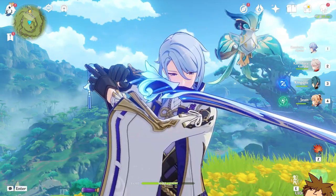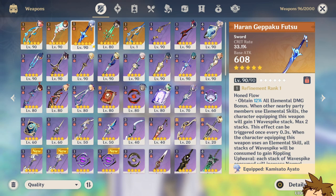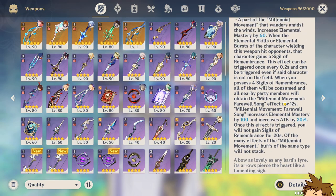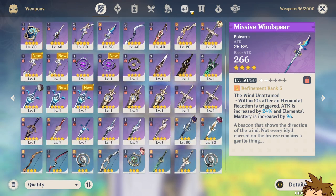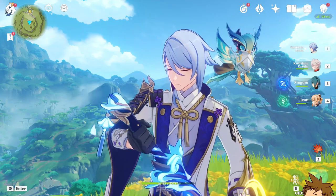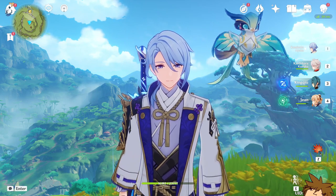I also want to show the five-star weapons on this account. I actually missed the Haran Geppaku Futsu twice and got the Light of Folded Darkness twice before finally getting Ayato's weapon — that's why I have two random copies of that sword. I have a lot of weapons at level 90 and some event weapons. There's more I could have invested in, but I played for about a year then trickled off until Sumeru brought me back.